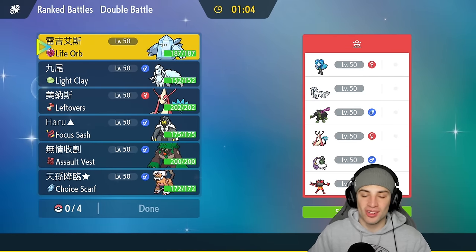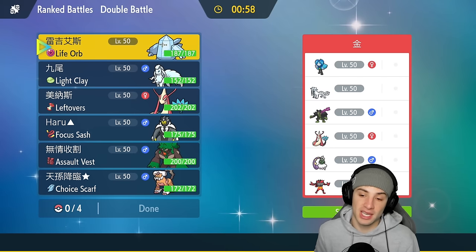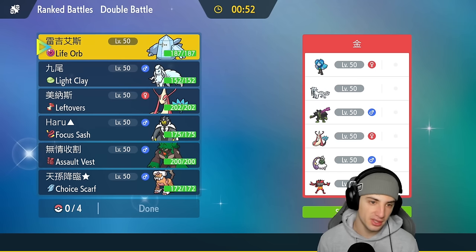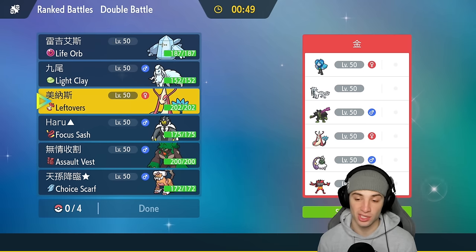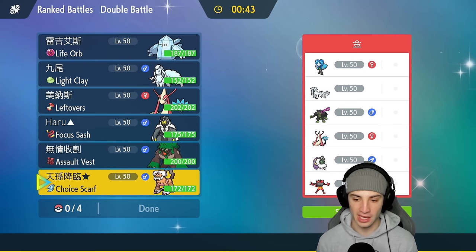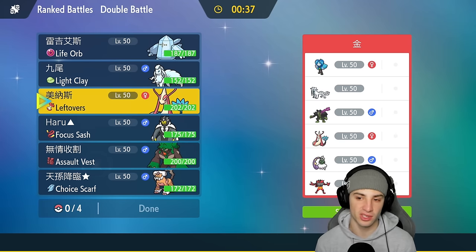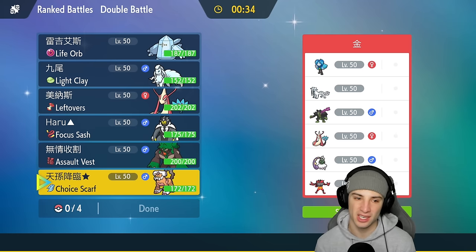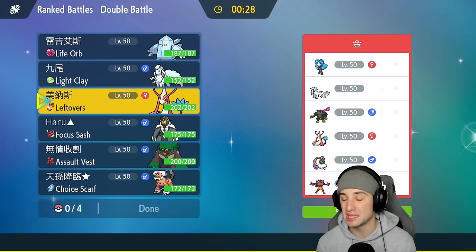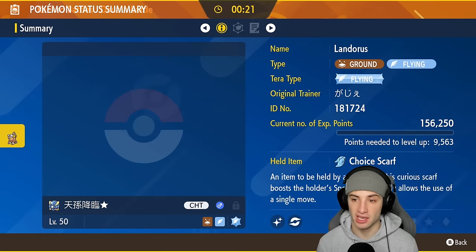Moving on to match number two against a stronger team: Okidogi, Clodsire, Ogerpon, Milotic, Incineroar, and Tornadus for weather control. I could lead Reggie Ice or Ninetales, but chances are they'll lead Tornadus so I might want to go in with Landorus and Milotic to cover our weaknesses. If Milotic can get on the field, I think that works out well. I think they lead Tornadus and maybe Incineroar or Ogerpon.